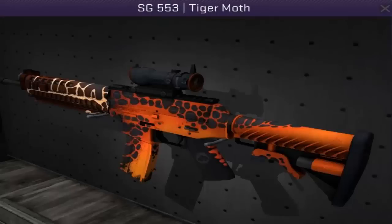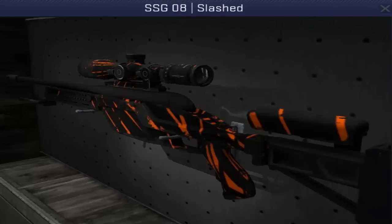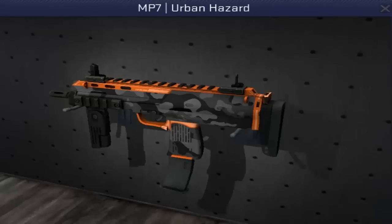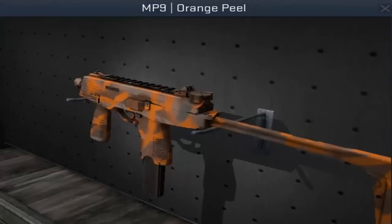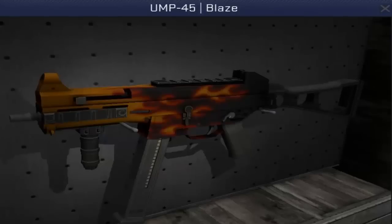The SG-553 Tiger Moth — the most interesting animal combination I've ever heard of. The SSG Slashed, the MP7 Urban Hazard, the MP7 Orange Peel, the MP9 Setting Sun, the MP9 Orange Peel.